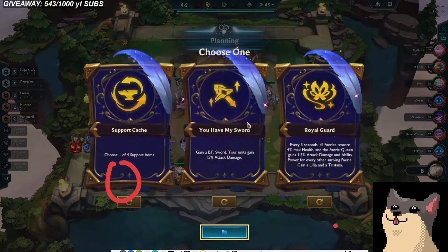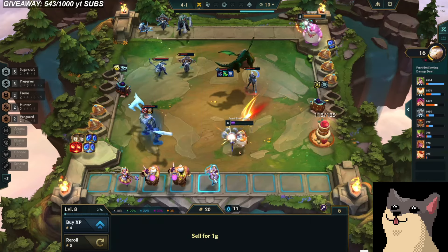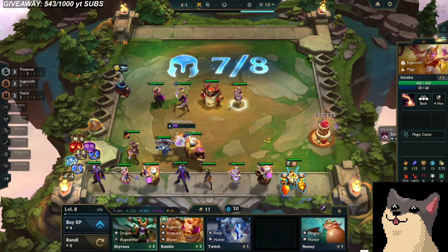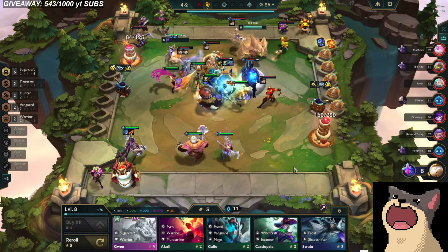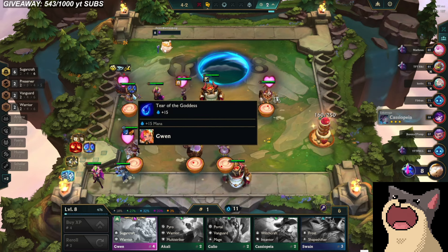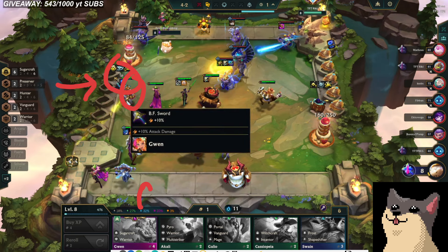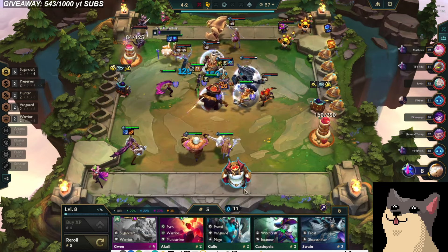Now I'm 8 HP on one life — this is the exact situation I say you usually want to avoid. But then oh — I got a Gwen because Champion Delivery! I completely remember this game now. I didn't find a Gwen rolling, but I got dropped a Gwen. I think I got dropped the Gwen because I forgot the portal is Champion Delivery. So I don't remember finding the Gwen, but I ended up being able to play her.